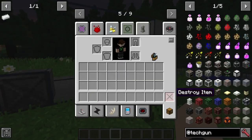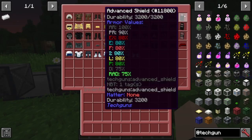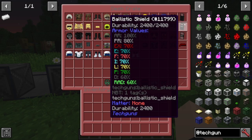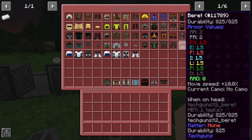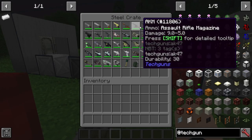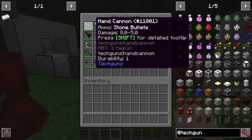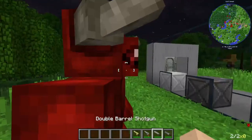Now we got shields and stuff too. I'm not going to show off all this stuff, but just skim through it — we got pretty cool stuff. Next, we have some weapons here. We're going to start off small here with our low-tier weapons. We have our hand cannon, which takes rocks.